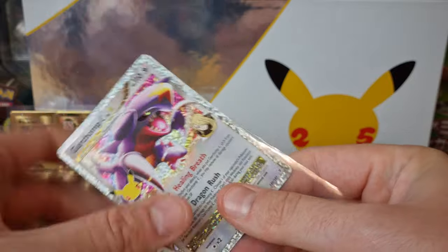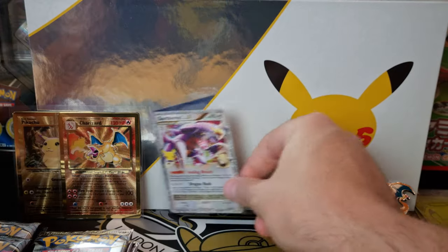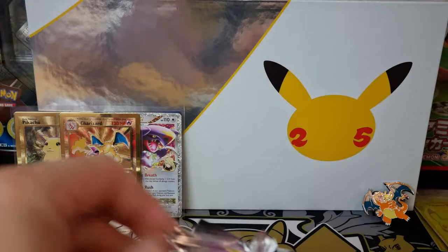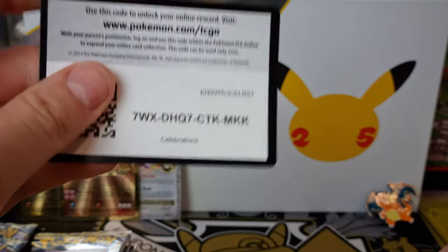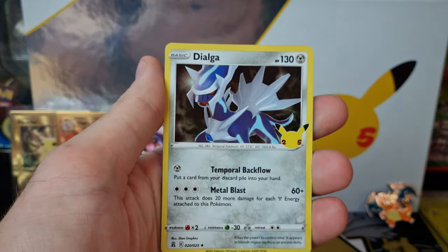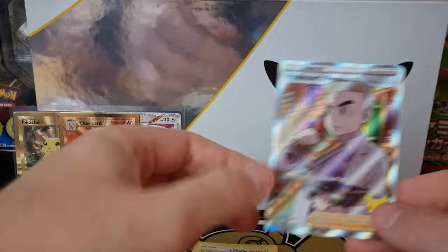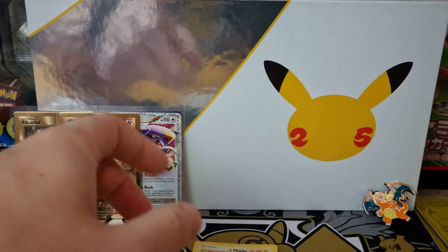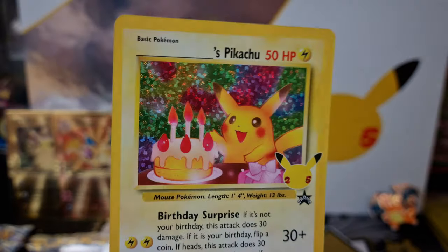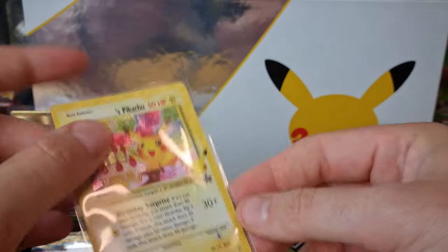We'll put all our classic collection pulls at the back. We're still actually waiting to pull the Charizard — I think we've had the Blastoise but we haven't actually had the Venusaur yet. Let's go — there we go, it's the Birthday Surprise Pikachu! I've been saying that I wanted to add a few more of these to my personal collection. I need an extra one for my folder, one for my 25th anniversary collection. It was my birthday the other day, so to get another Birthday Surprise Pikachu makes me a very, very happy panda.